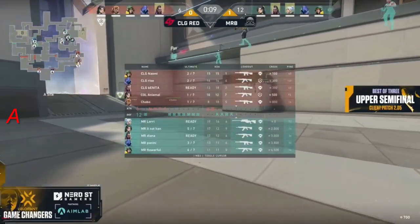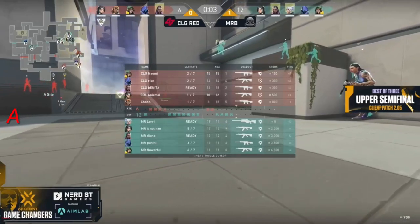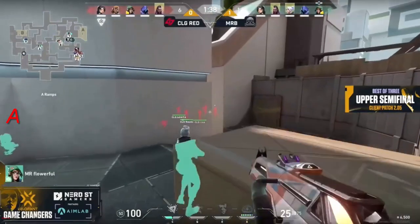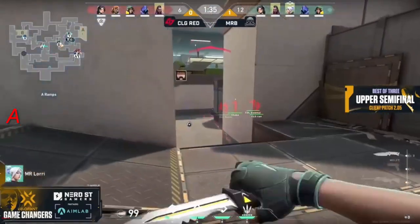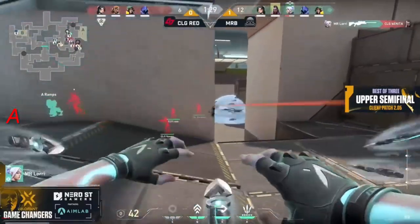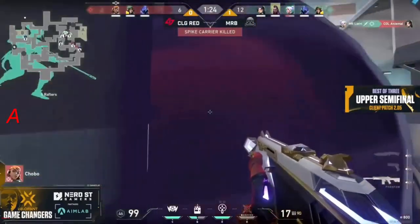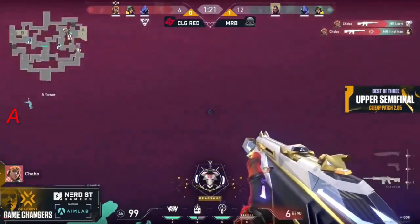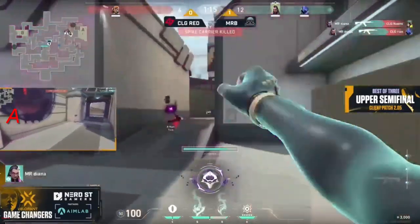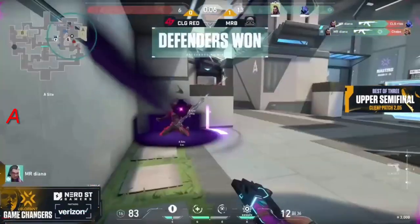But there's three Moon Raccoon players there waiting for them. And there's Lori — she finds one, she has the knives up, wants to keep fighting. She wants to peek back in. Lori the one tap with the knives! Diane still in close. Chobo up top takes two though. This is a chance now for CLG — they find three frags. Look where Diane is — the trigger discipline. She peeks out, gets two. That's a spike on the floor. Chobo the last standing — Moon Raccoon's last chance and Diane.